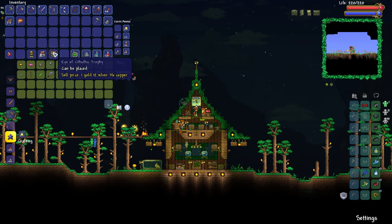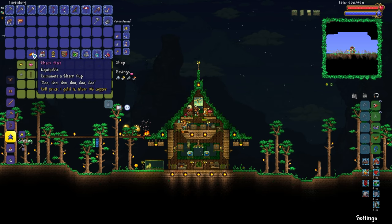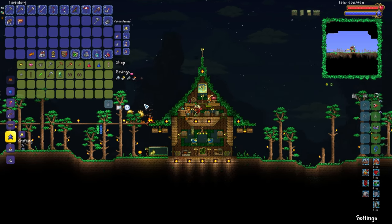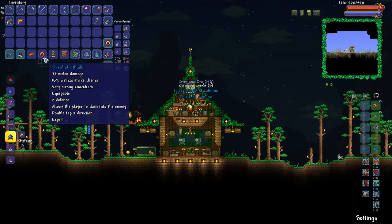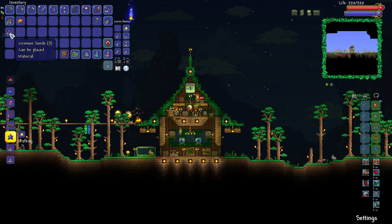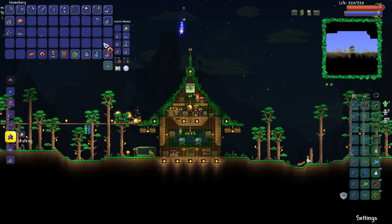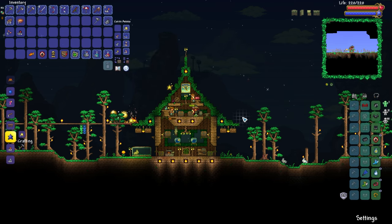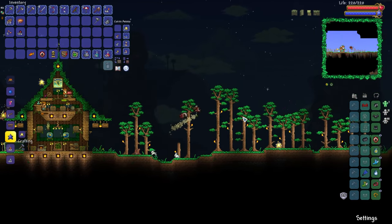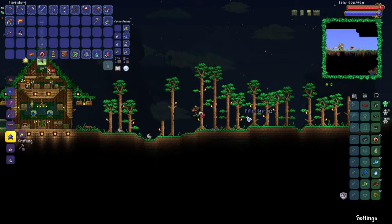Check it out — we actually got ourselves a trophy from that, which I think is pretty awesome. We've got ourselves a Master Mode drop as well, so we might as well grab it and put it on. We've got a little eyeball following us. So we have the ability to make ourselves a custom Crimson if we so wish. Got ourselves a bunch of Crimtane, and of course the Shoe of Cthulhu — another lovely movement accessory. What is better than being able to dash?